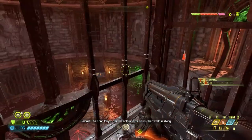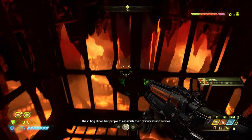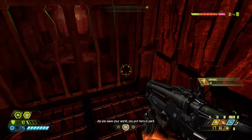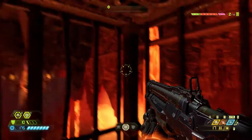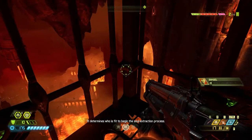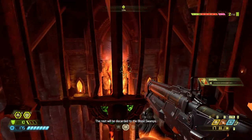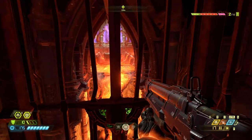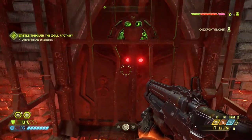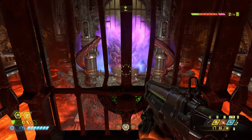Up ahead is Calibus, the cycling judge — it determines who is fit to begin the soul extraction process. The rest will be discarded to the blood swamps. If we save our world and leave hers in peril, we're gonna piss her off the way she pissed us off. Destroy the eyes of Calibus — we have four of them to destroy. This is a big-ass arena.